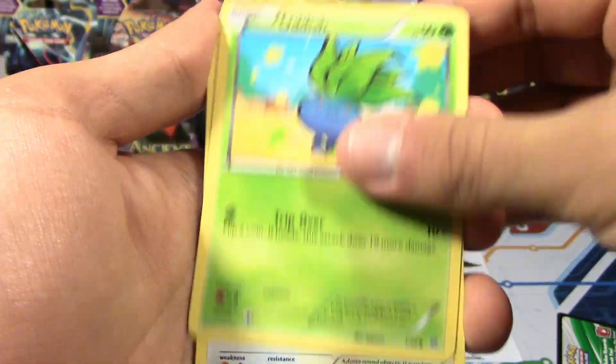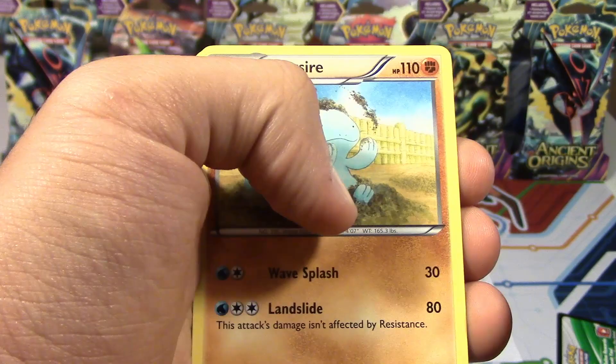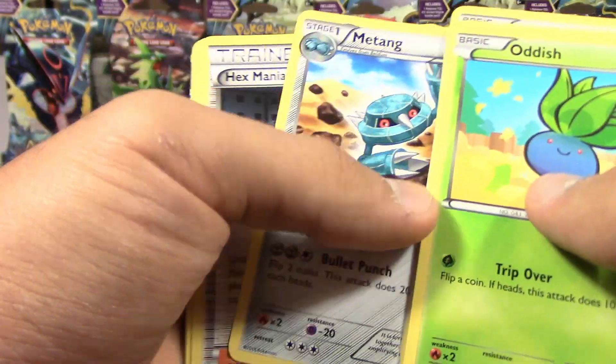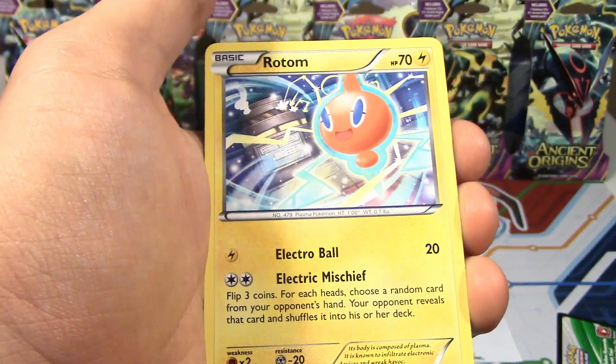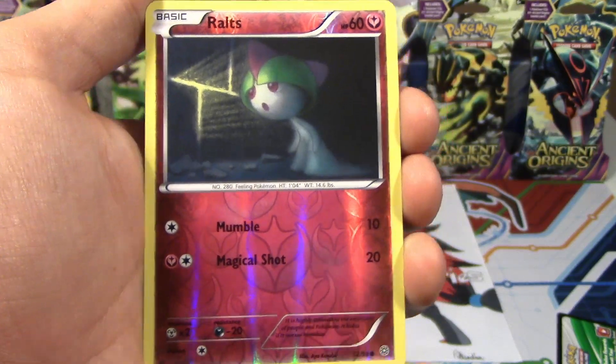Alright, here we got Oddish, Meowth, Combee, Quagmire, Eevee, Matang, Hexmaniac, Rotom, and a Reverse Holo Ralts. Let's see what this amazing first card is.